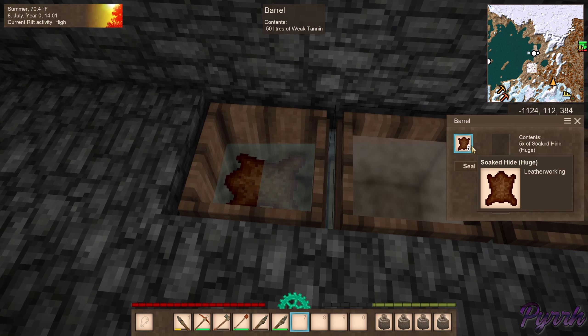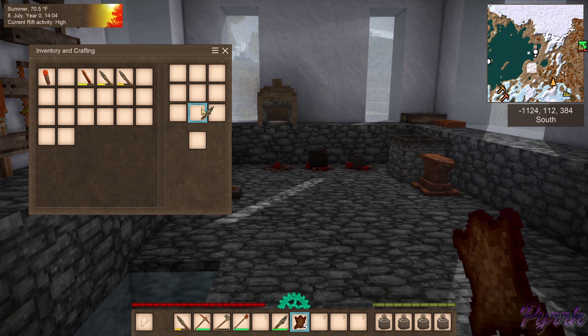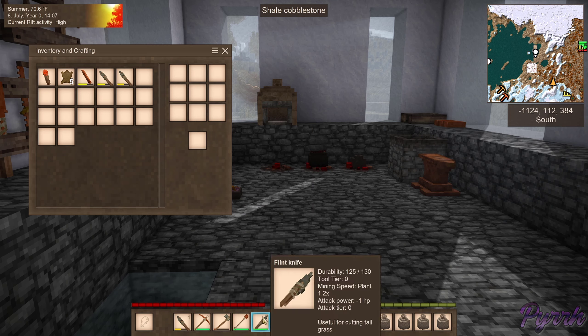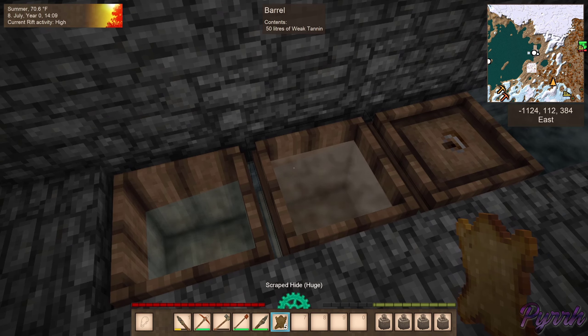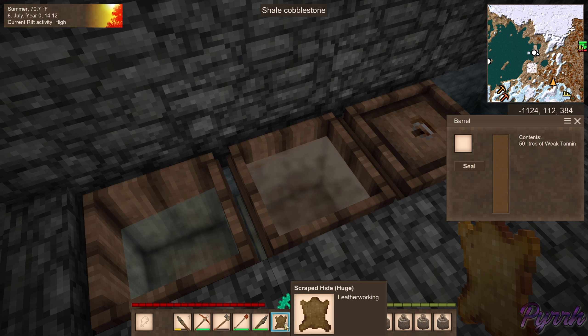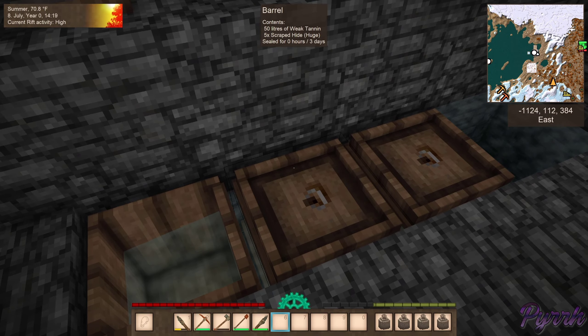Man, backpacks on their way! Okay, first thing you do with leather — well, actually it's not the first thing. That's such a pet peeve of mine when people say 'the first thing you gotta do' and it's like, already the second step, the third step, the fourth step. We go from the brine treatment into weak tannin, and that seals for three days.